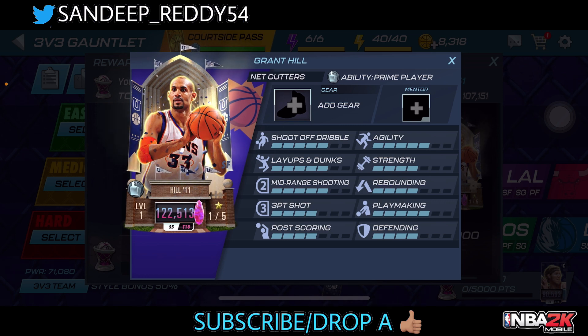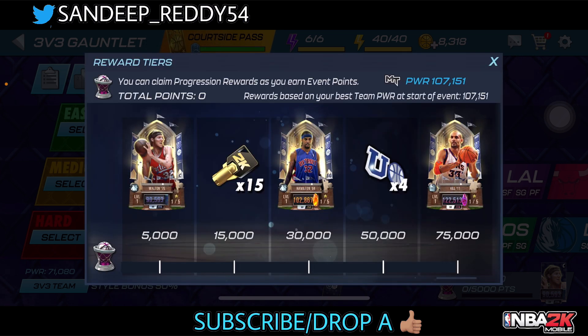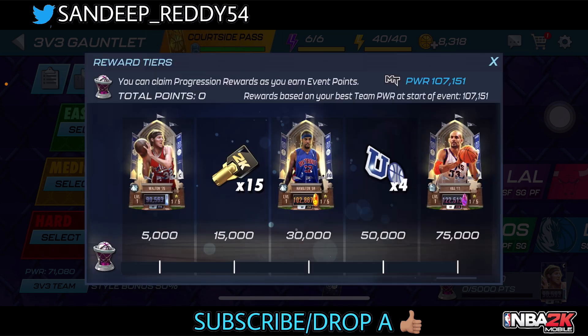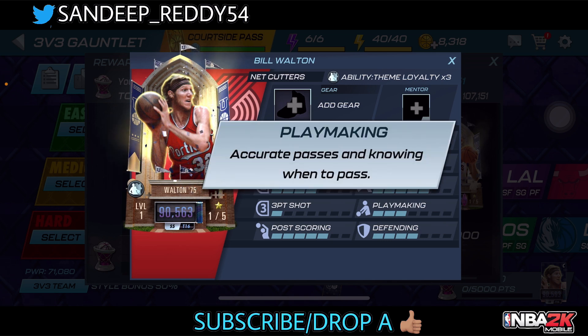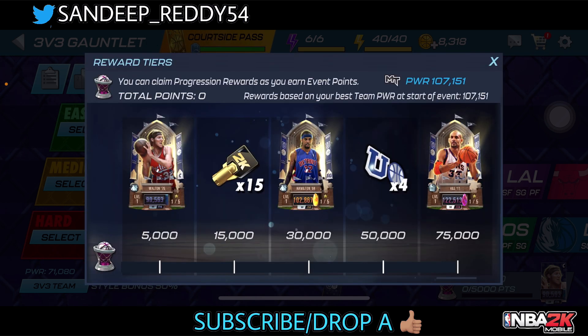He also has a Prime Player ability as well. In addition to this reward, we also get Rick Hamilton and Bill Walton. Bill Walton is an Obsidian center, and Rick Hamilton will be an Amethyst SG — now the most powerful Amethyst card in NBA 2K Mobile.